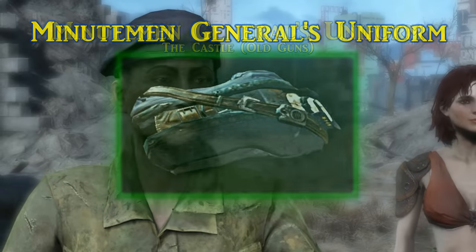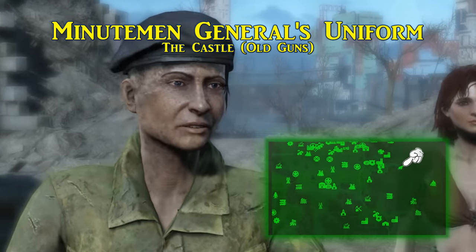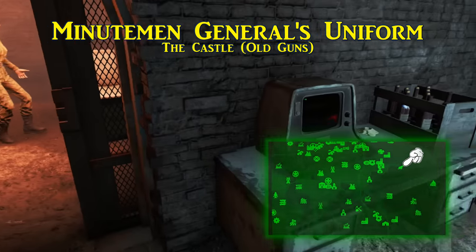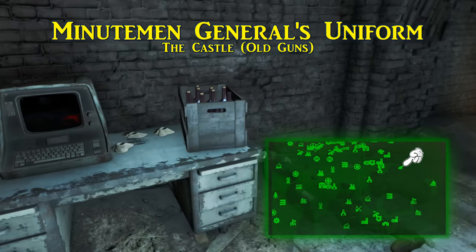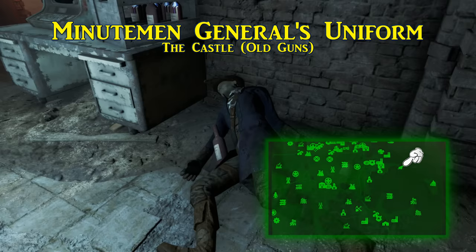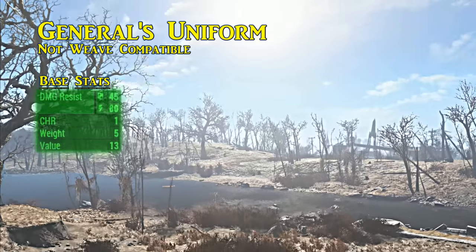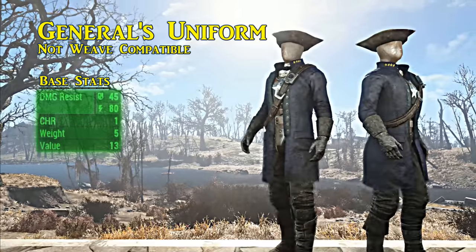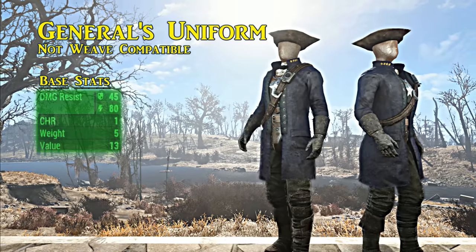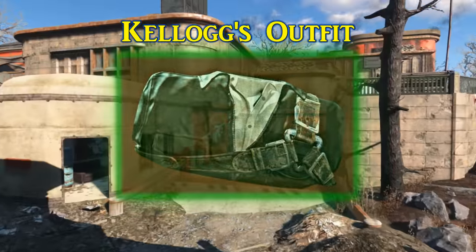For the Minutemen General's uniform: sometime after the quest 'Taking Independence,' where you retake the Castle with Preston Garvey, a veteran Minuteman named Ronnie Shaw will show up and start you on the quest 'Old Guns.' In the last spot of the lower tunnels you'll find the corpse of General McGann — take the armor from him. Unlike most armor on this list, this one is actually battle-ready, having resistances of 40 ballistic and 80 energy. Both the uniform and the hat raise charisma by one each, though sadly no ballistic weave.